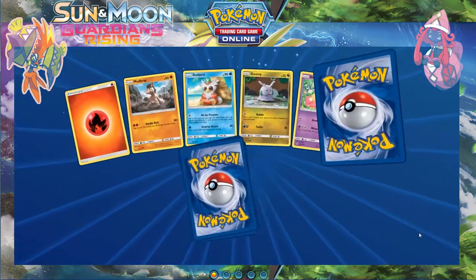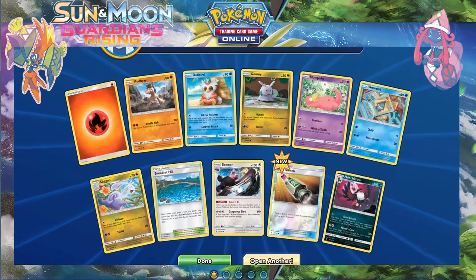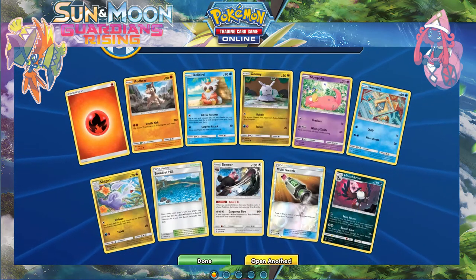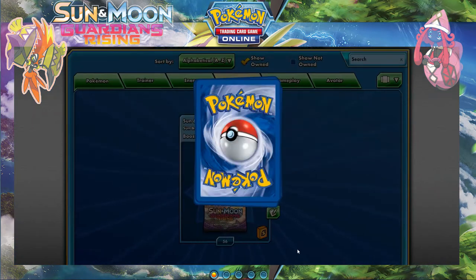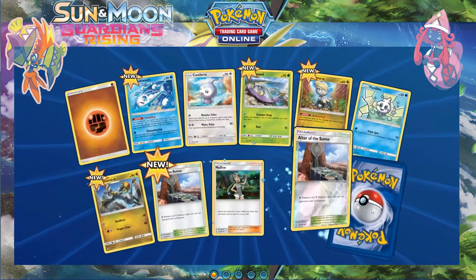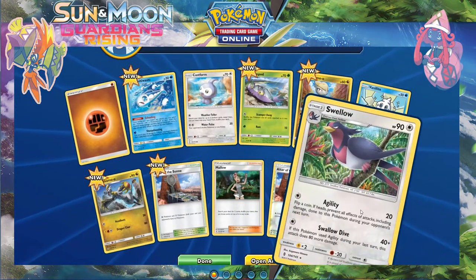Reverse trainer — it's always nice, although not sure how much it's going to be used — just a switch of energies, not the worst trainer, could work. Reverse Altar — that's nice — and a Swallow.